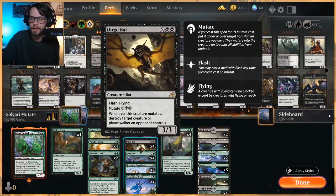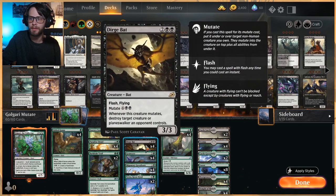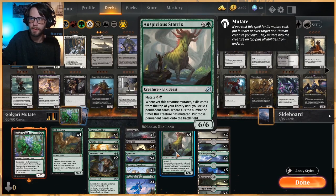Specifically things like Dirgebat here — destroys target creature or Planeswalker an opponent controls. Fantastic card, but it's six to mutate, which is quite a bit. So Migratory Greathorn just gives us a way to get there a little bit quicker and utilize a lot of that mana, as well as getting to our Auspicious Starex, which is again the top of the curve here.